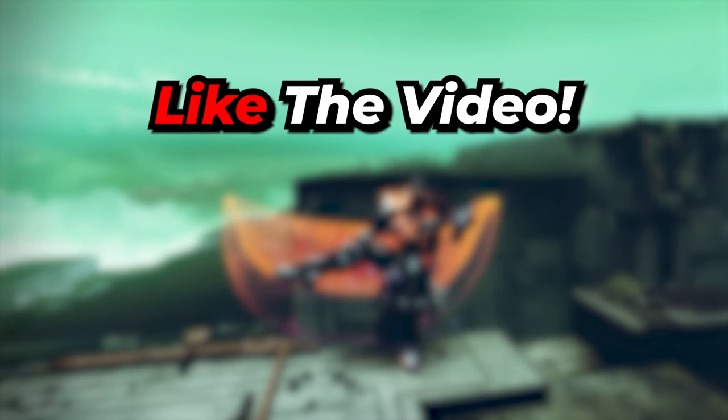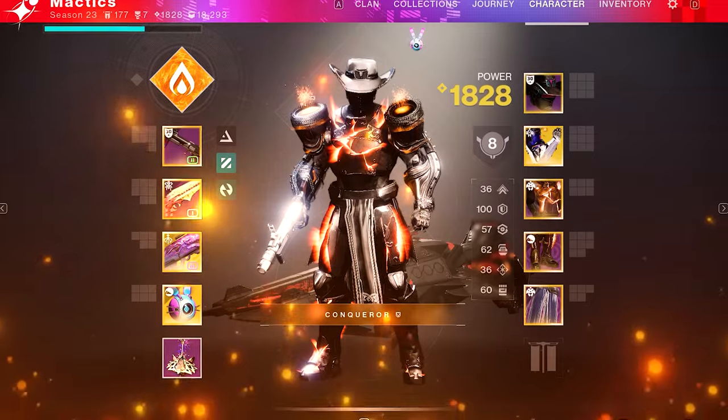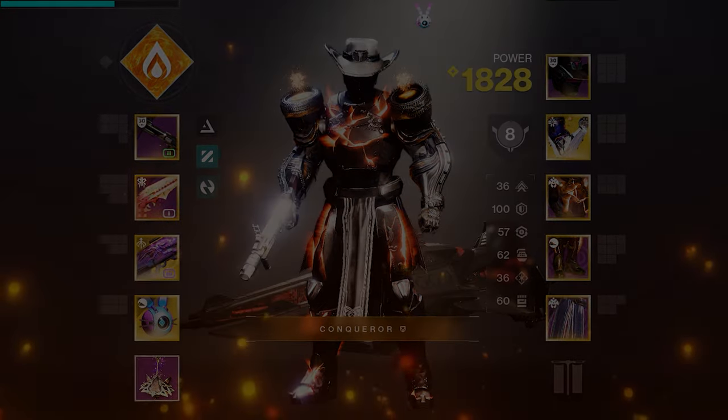To enter to win the Star Splash emblems, simply like the video, subscribe to the channel, and comment below what exotic you want to see in the next build video. With all that said, let's construct our Fire Titan Hammer God.